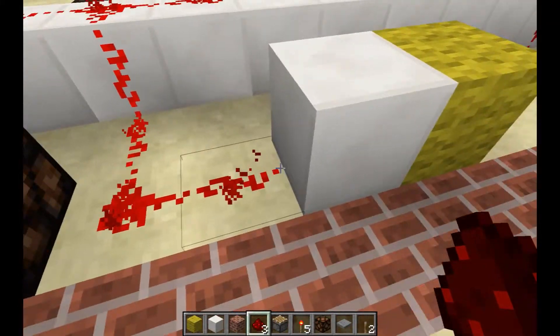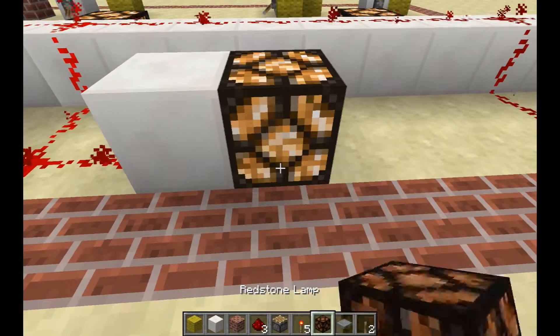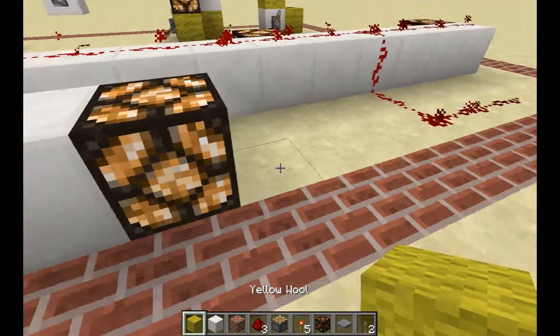On the other hand, where the redstone is pointing into a block, it strongly powers that block, which in turn weakly powers the block adjacent to it.